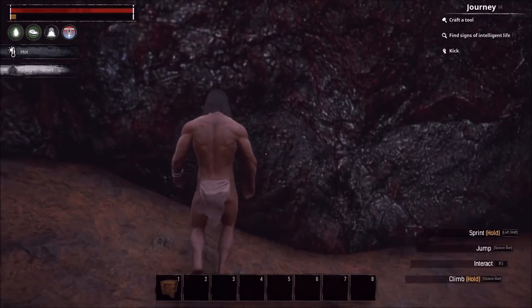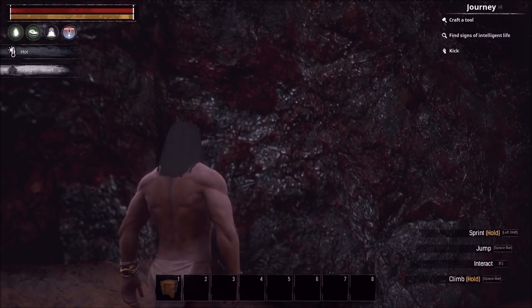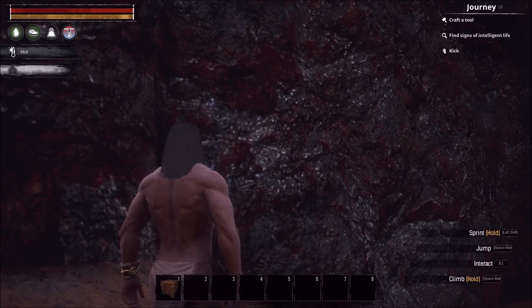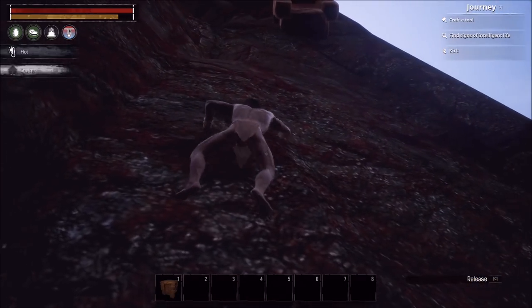So to recap the tips so far: using foundations as rest points, camera angles, how to fast-fall, and drinking water. The only other main thing to show is how to climb on ceilings.